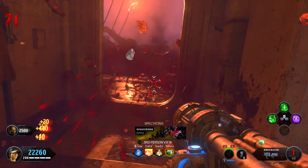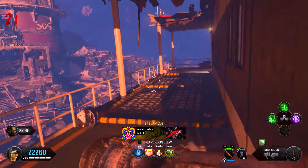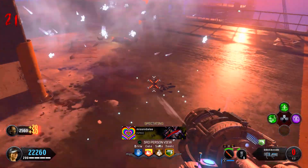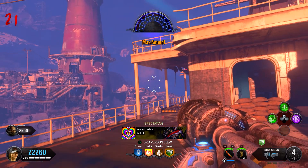Once you die in midair, get your friend to end the round and spawn back in — or as soon as you spawn back in, use your Anywhere But Here elixir, and then you'll be invincible.